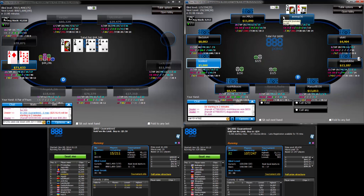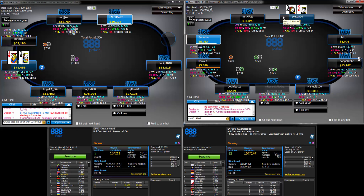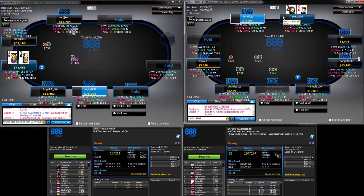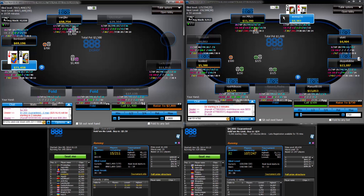He has folded, so it looks like he has that sort of hand. We do have the ace blocker — I can't see Ace-Queen obviously. If he's got King-Queen, that's like 12 combos once the Queen's out.